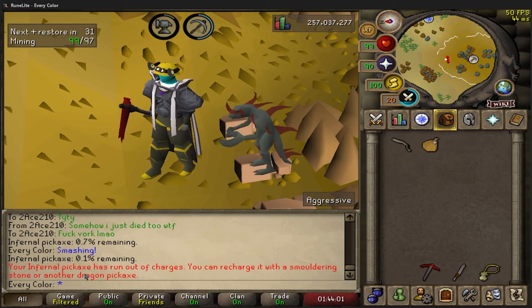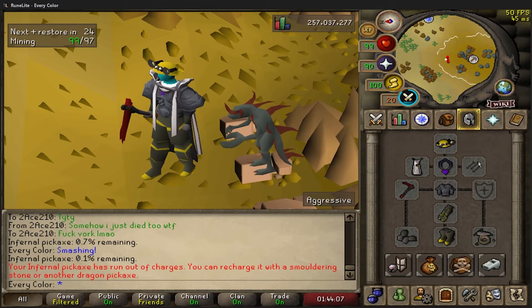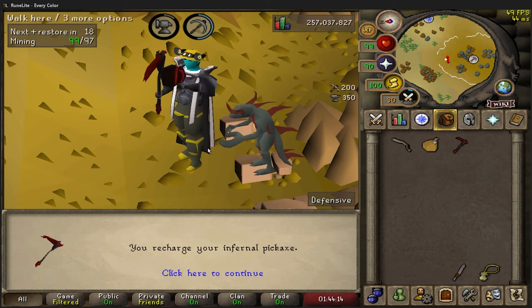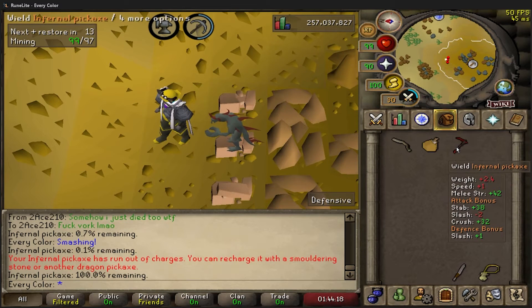We just finished our first infernal pickaxe. It says you can recharge it with another one - that's why I brought this one out here. Used it on there, allowed it to be consumed, and got an XP drop for that. Now we have another 100% infernal pickaxe.